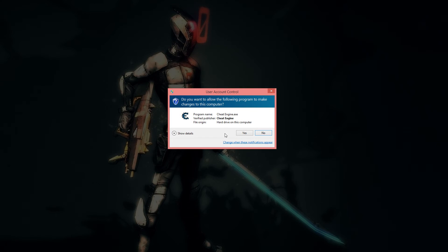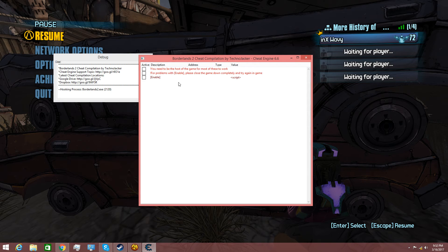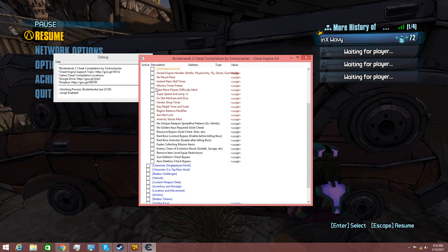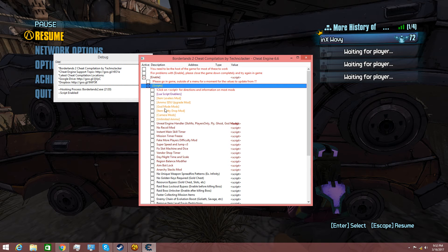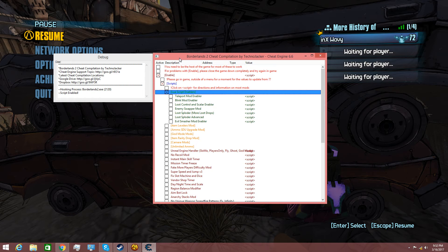What you're going to do is open up the Borderlands 2 Cheat Table — I'll leave a link in the description. Load it up. You're still in the game in the background. So you're just going to click Enable, then click Scripts, and click the Lua script enabler. Cheat Engine is now enabled and connected to Borderlands 2.